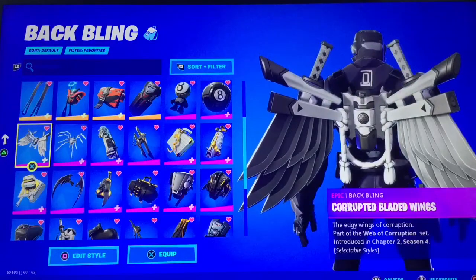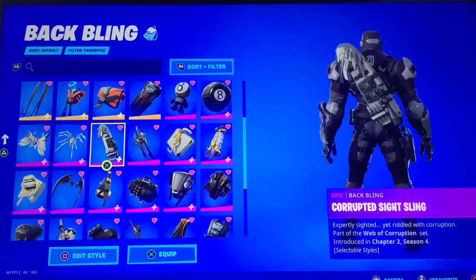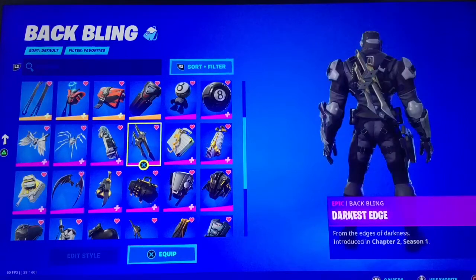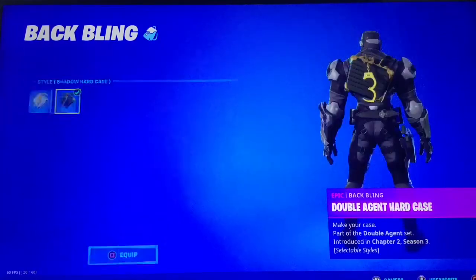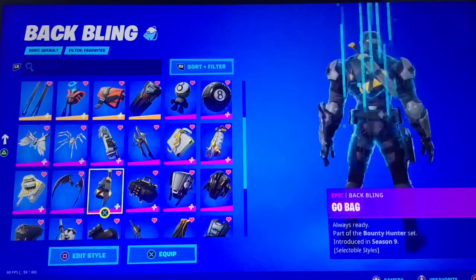Corrupted Bladed Wings — no corruption. Corrupted Long Legs — no corruption. Corrupted Sight Sling — no corruption. Darkest Edge. Double Agent Hard Case Shadow Style, and Shadow Style for the Double Agent Ooze Unit, and Double Agent Stripe.